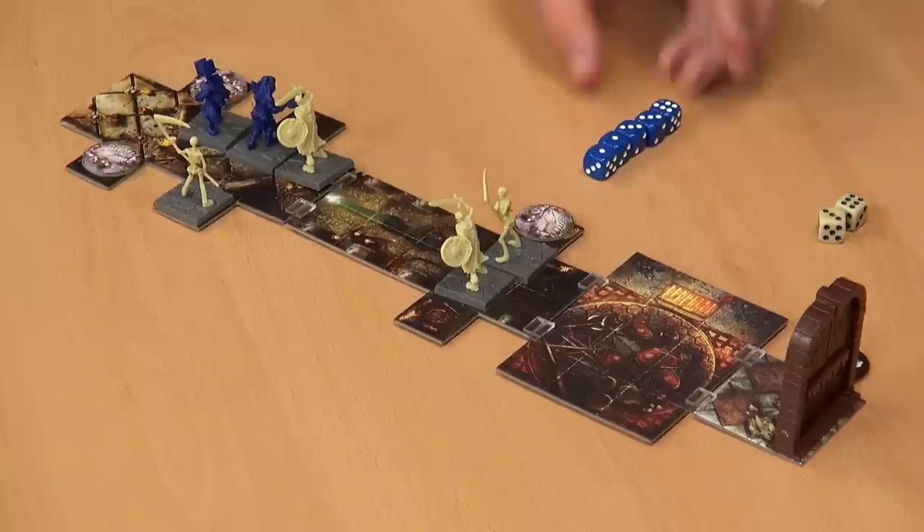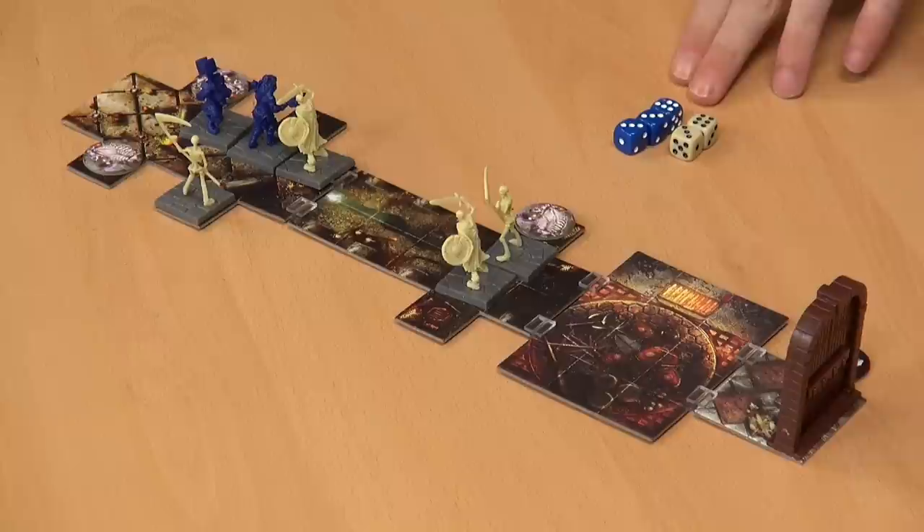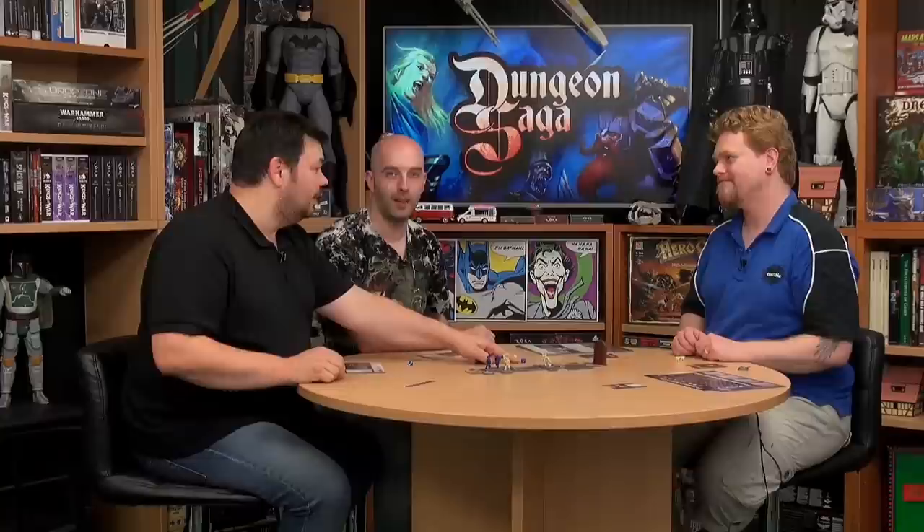A six, a three, a three, and two ones — the two ones don't count. One damage: the six cancels that out, that cancels that out. A single hit on its own does nothing. The Barbarian is going to need some kind of potion.